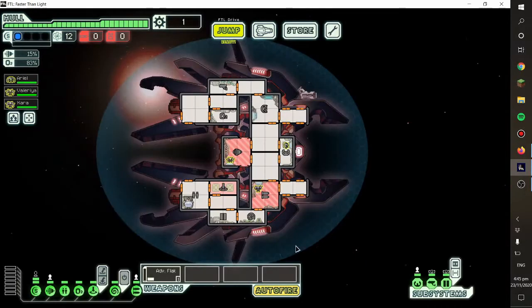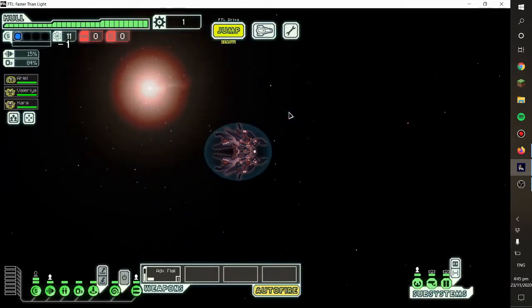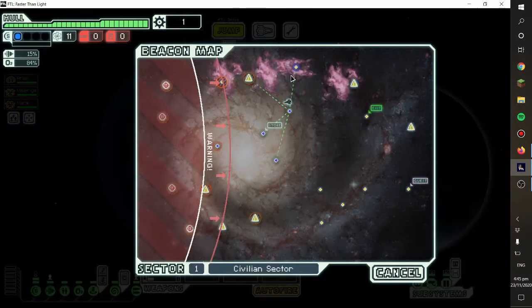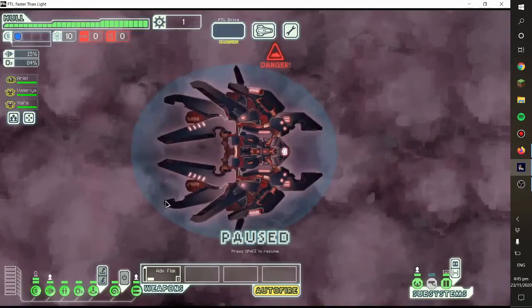Oh, that luck though — sensors straight away! Alright, now I can actually see my ship, so if it catches on fire, I'll know. That's really all sensors are good for. Well, they're also good for the beam and to teleport.